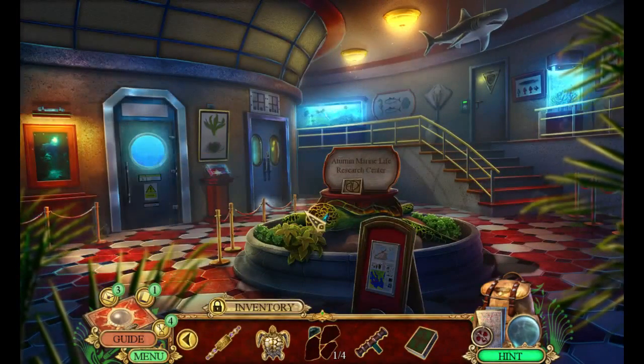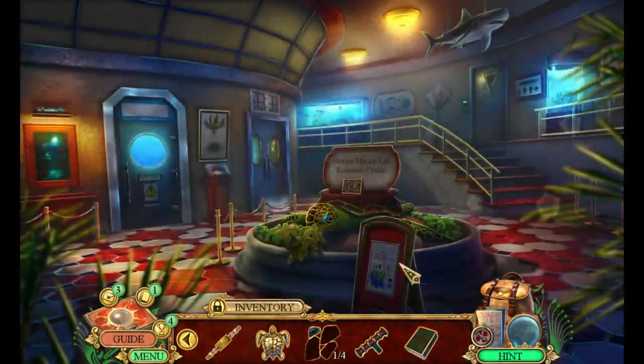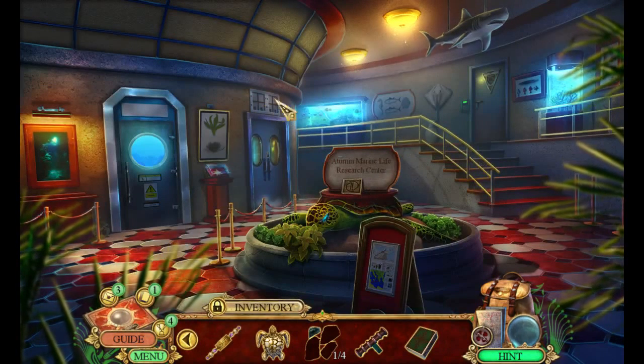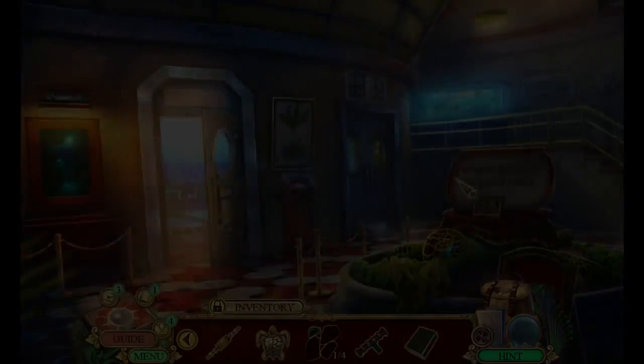So we go back outside or what? We've got to figure that out — the Aternian Marine Life Research Center. Where the heck is the collectible? We're super talented with all of our abilities — electrical engineering, mechanic, doctor, lawyer, all of those things, detective.